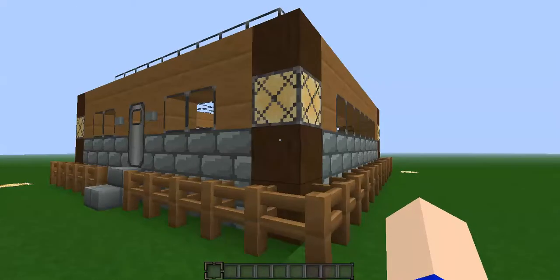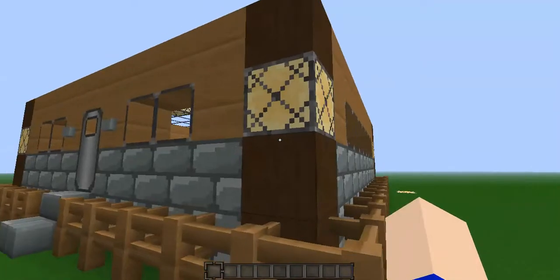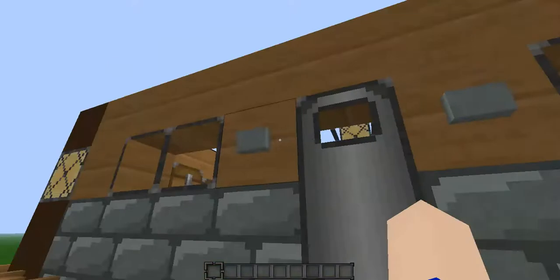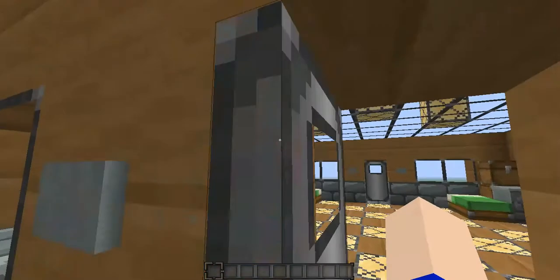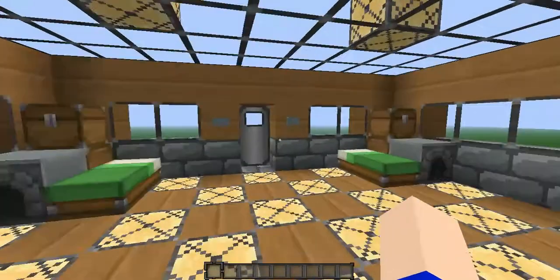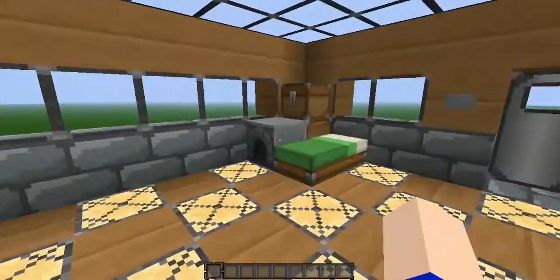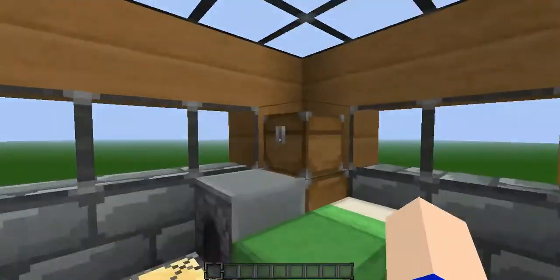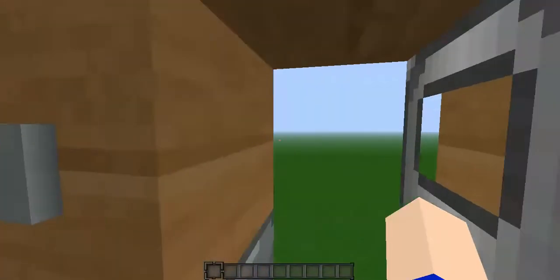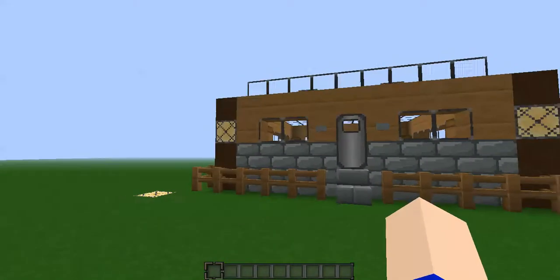Probably the most common thing for houses is having the raw wood for the corners of the house, and the iron doors for protection. That's kind of it, but it's really nice. I mainly made this video to show my friends how I build my houses.